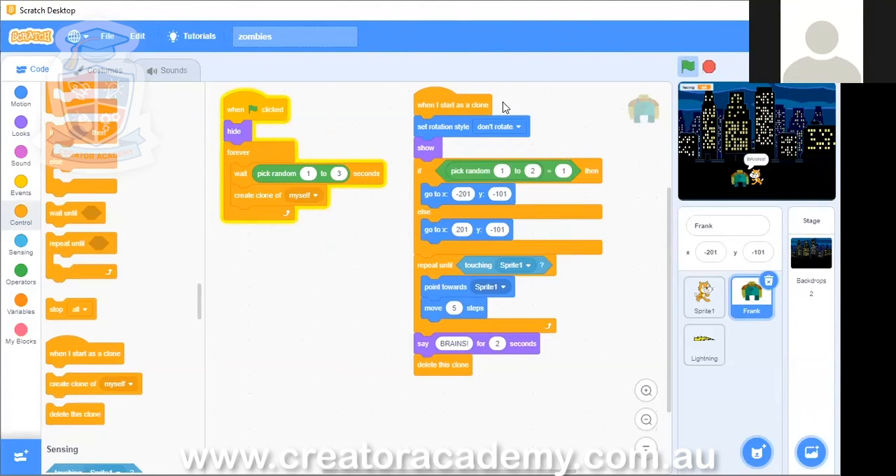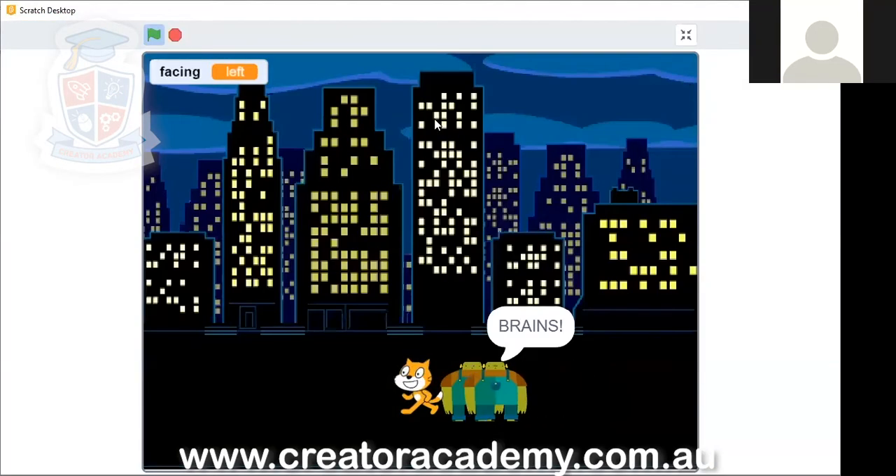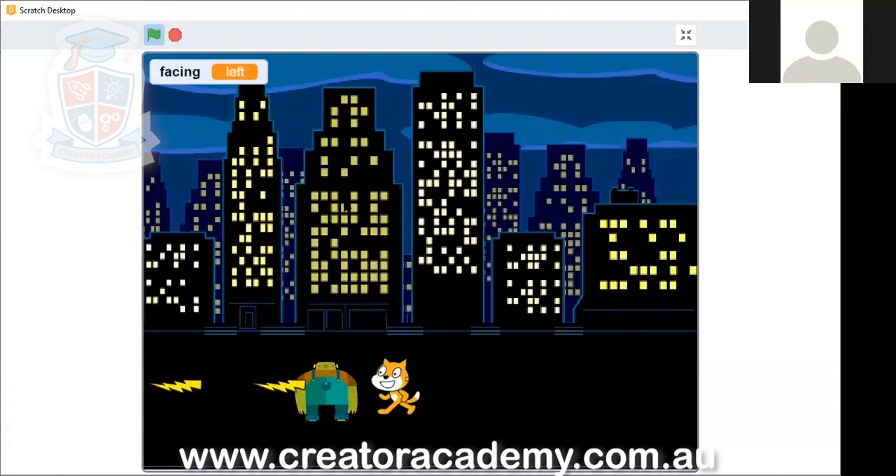So actually what we'll do is I'll leave this as homework for you guys. The homework is to do the code to make the zombies die when you shoot them.